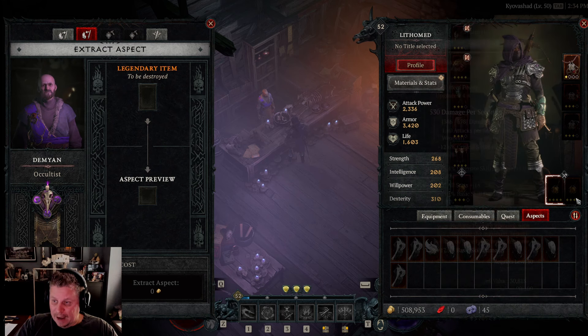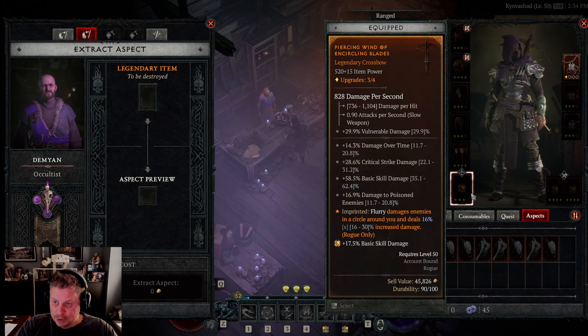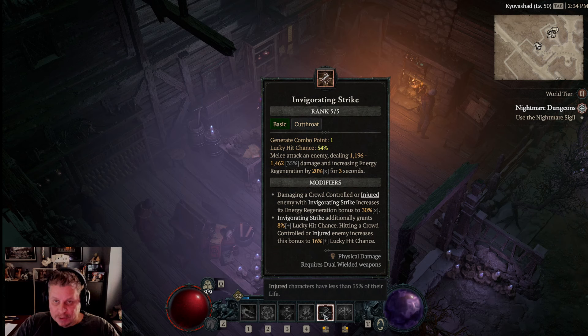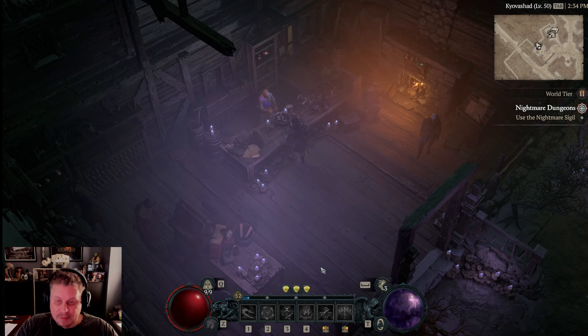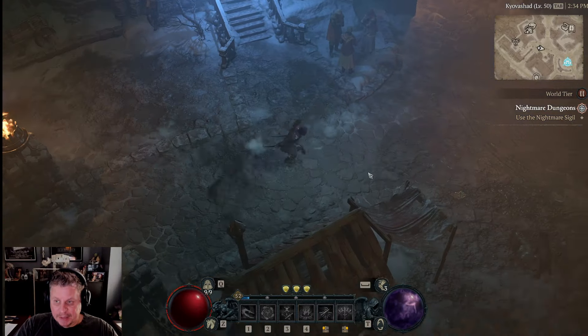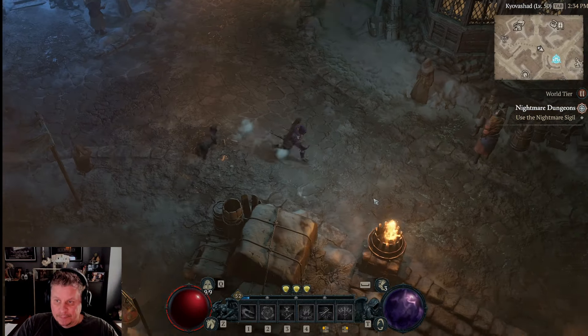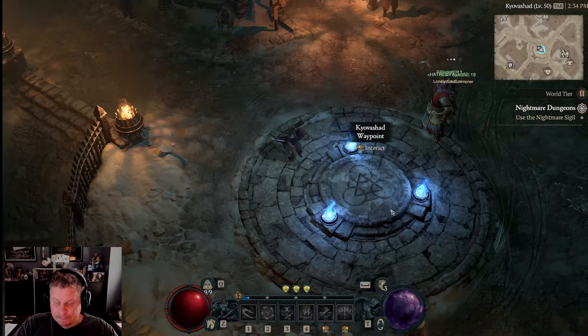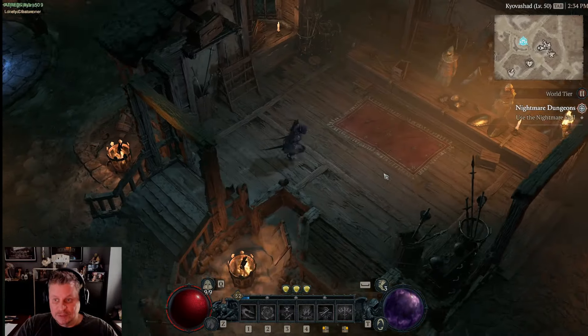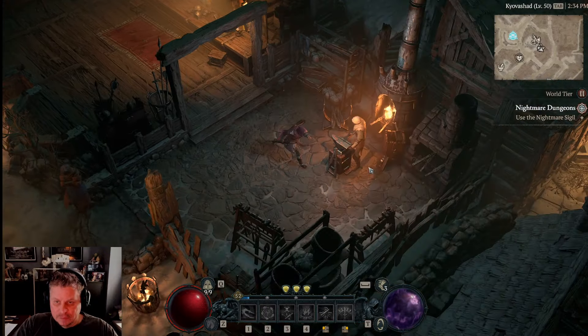I'm currently focusing on primary skill damage and testing whether it's effective to really invest in Invigorating Strike — I'm not entirely sure yet. Once you're done working with your aspects at the occultist, come over to the blacksmith and upgrade your gear. Upgrading improves every single stat on the item.